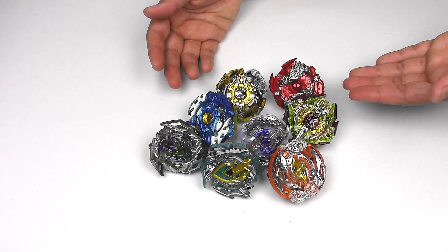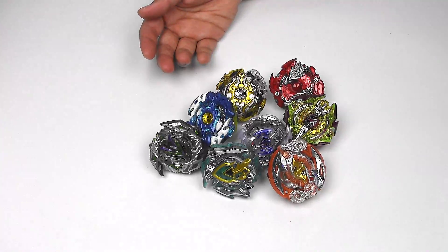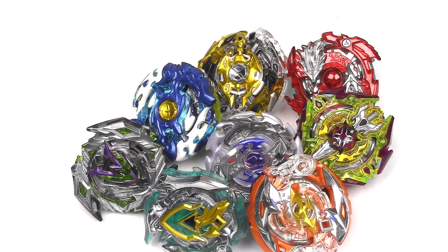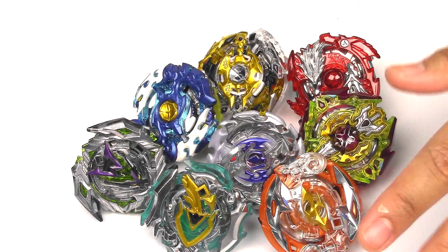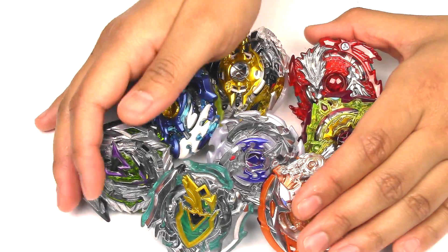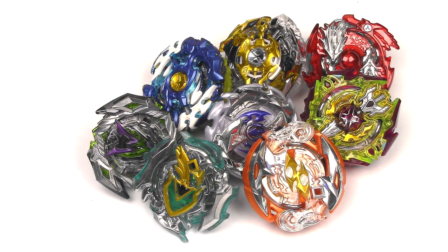It comes with both Spriggans, a Sieg Excalibur, Crash Ragnarok, and a Lost Longinus — that's a great set if you ask me. Let's zoom in a little bit more so you can see them. I think out of all of them, I have a sweet spot for Z Achilles — that's probably one of my favorites. All the Z Beyblades — they're all so good, so no matter what you get, you get something really, really awesome. So this is pretty much the end of part one. In part two, I'm going to put all the stickers on, do a brief overview of all the parts and my opinion on them, and do some test spins and test battles. Thanks for watching and I'll see you guys in part two.